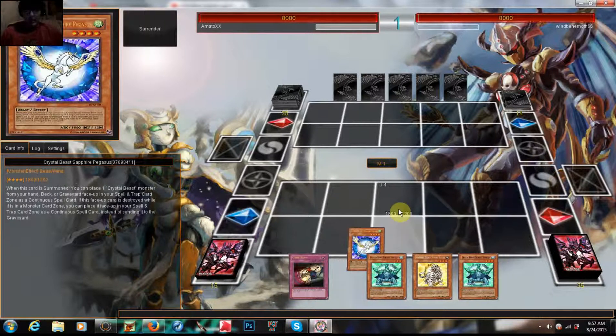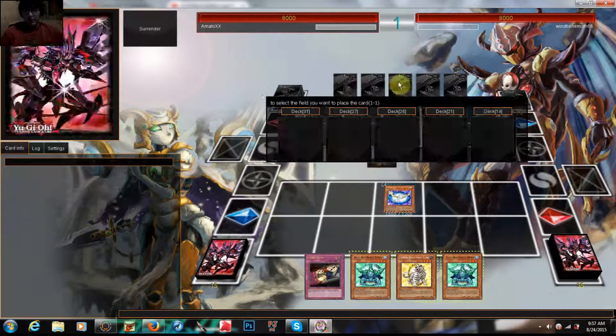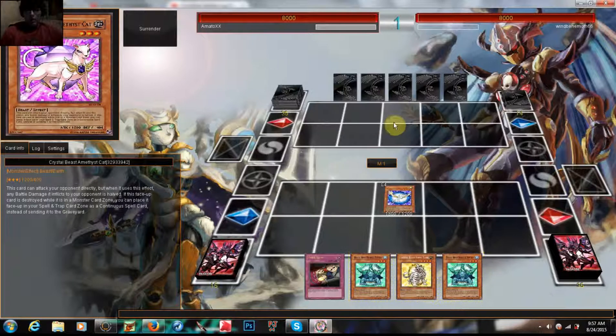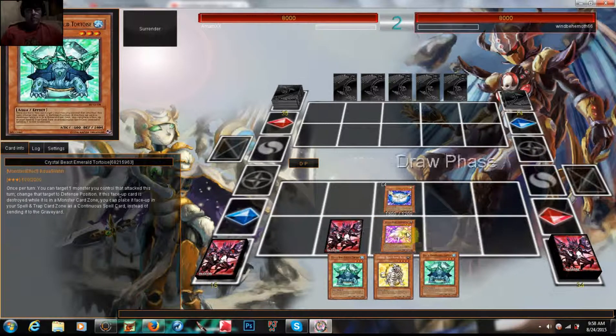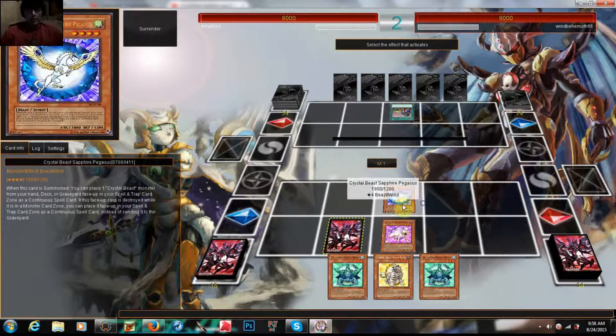I'm going to put Sapphire Pegasus in play using his effect, and put a Crystal Beast down. I'm going to do Amethyst Cat, then set a card face down. You know what would be a cool idea? Putting Gravity Crush Dragon in this, because he's considered to use spell cards, so using his effect with Pop Pop Punch is a unique way of playing.